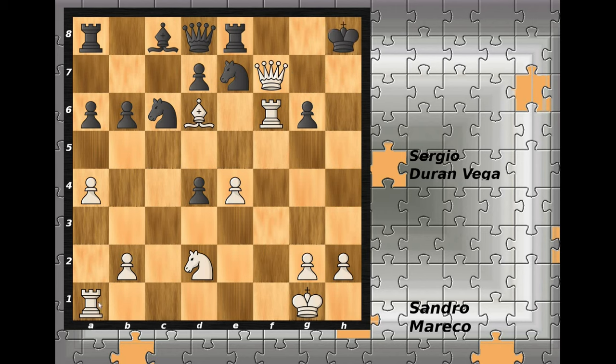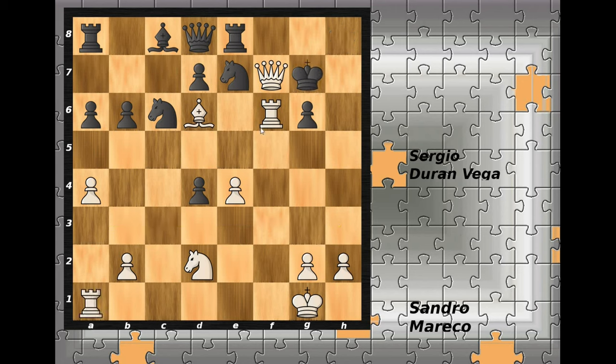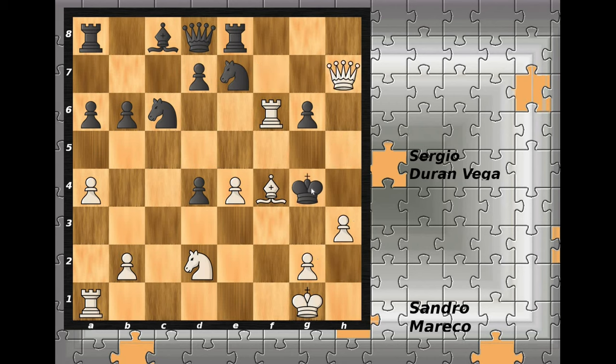If king to h8, then rook to a3 is going to be mate no matter what black does. If king to h6, then bishop to f4 check, king to h5, queen to h7, king to g4 and h3 is checkmate.